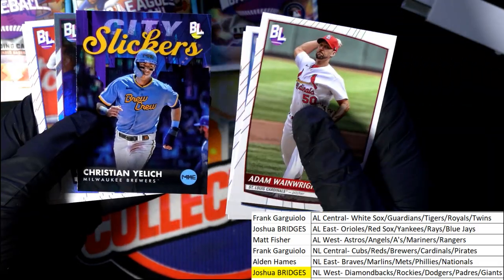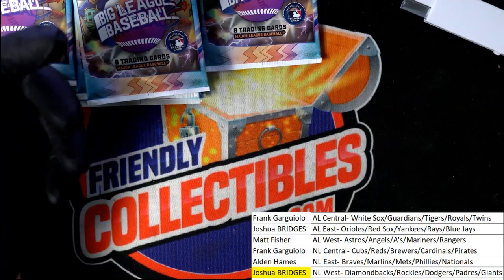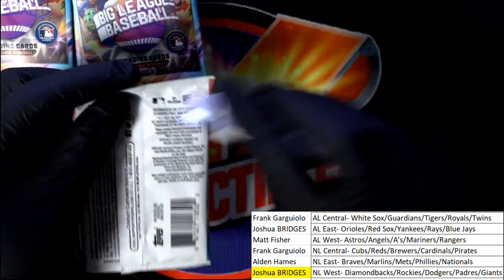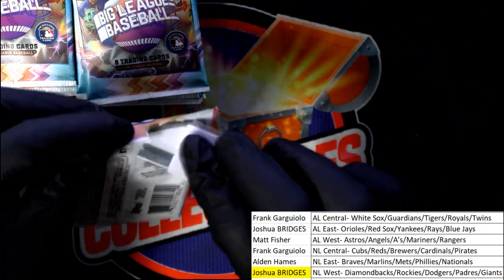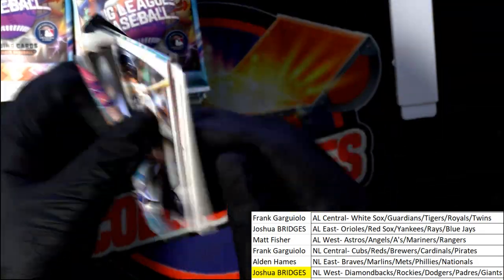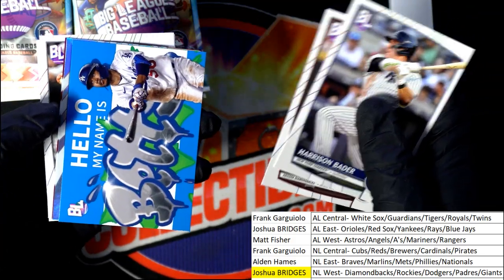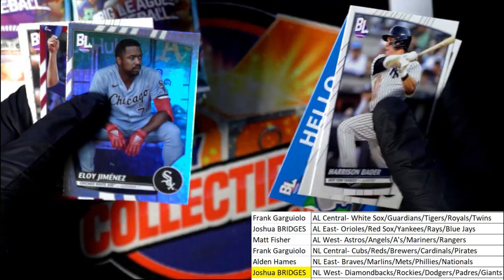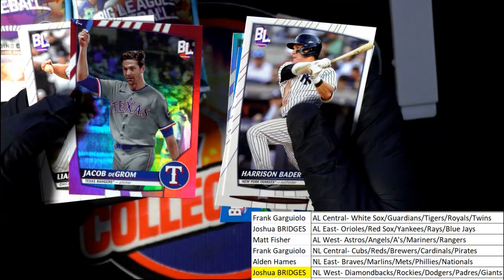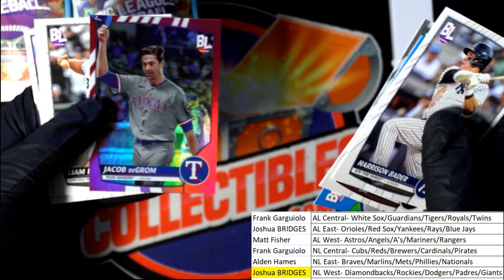Brandon Lowe hit a home run tonight — he's been doing good. Mookie Betts roll call. Look at this foil — oh my. Nice hit.